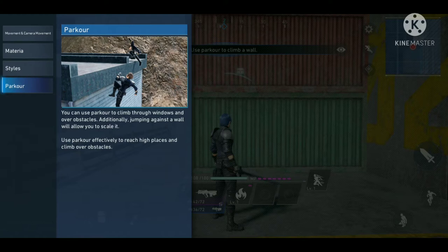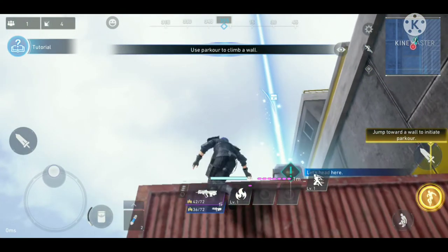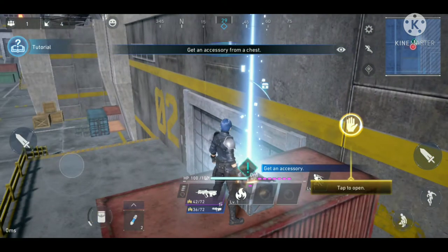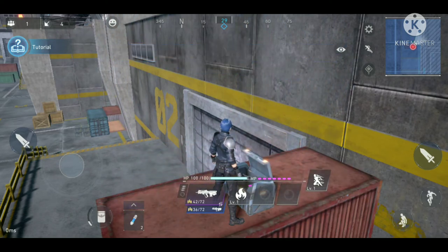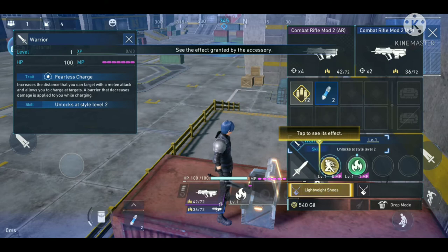You can also parkour and climb through windows or obstacles, which is interesting. If I jump onto a wall it automatically does the parkour. I open an item and get a pendant — and that button opens the inventory so you can check what you've found.